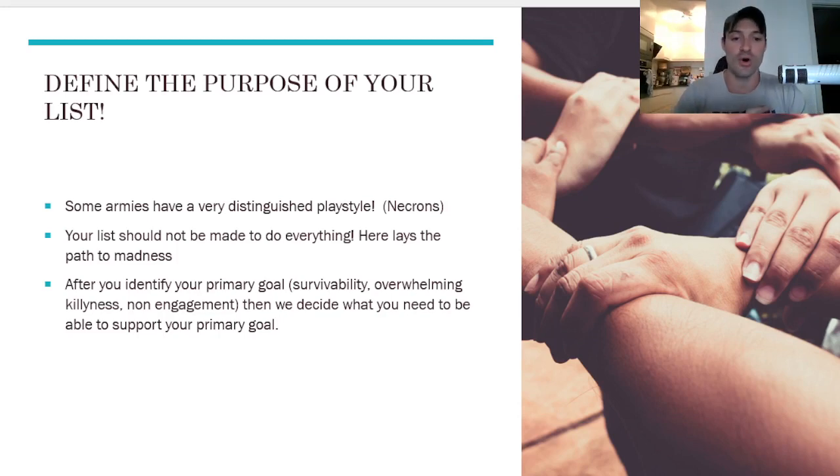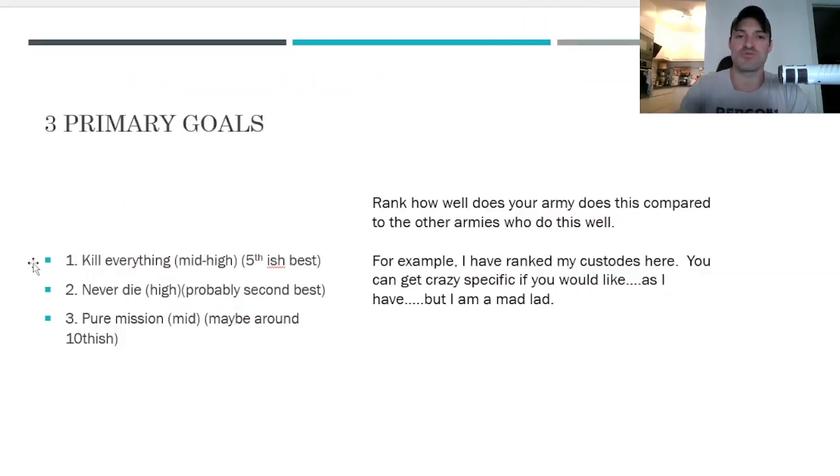After we identify our primary goal - be that survivability, overwhelming killiness, or non-engagement - we're going to decide what you need to support that primary goal. First primary goal: kill everything. When you kill everything, you don't care about scoring points - you table your opponent and then get the points after they're dead. That is a real strategy. Knights do this amazingly well in 10th. Eldar tend to do the same. Second primary goal: never die. Necrons would be the perfect example - their primary goal is to never die. Custodians are also very good at never dying.